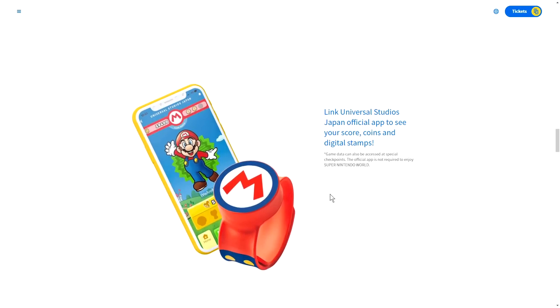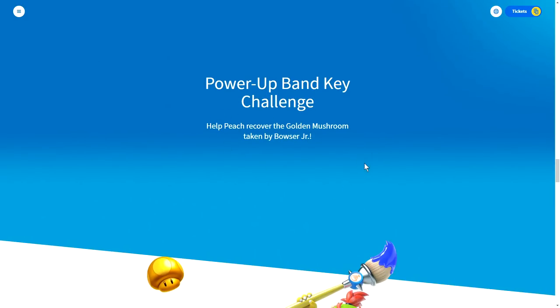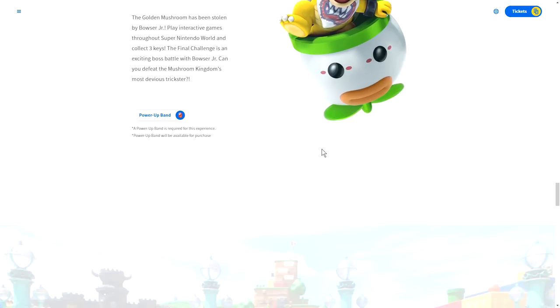Link the Universal Studios Japan official app to see your score, coins, and digital stamps. We already did a tour of the app — I'll link it in the end card. Power band key challenge: help Peach recover the golden mushroom taken by Bowser Jr. The golden mushroom has been stolen by Bowser Jr. Play interactive games throughout Super Nintendo World and collect three keys. The final challenge is an exciting boss battle with Bowser Jr. — can you defeat the Mushroom Kingdom's most devious trickster? Not only can we — we've done it before!